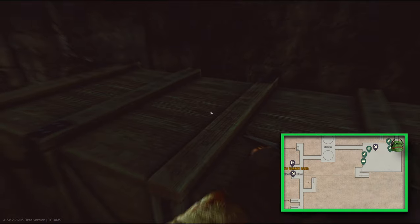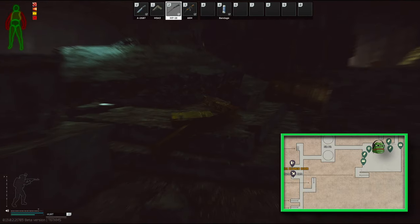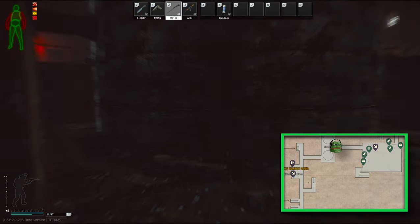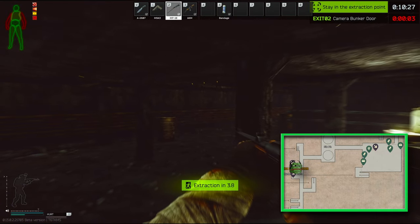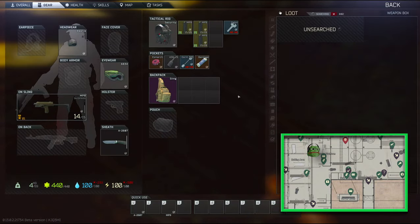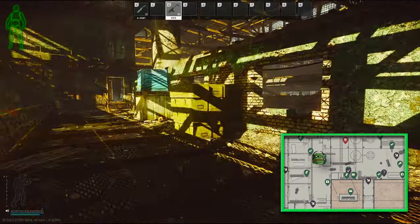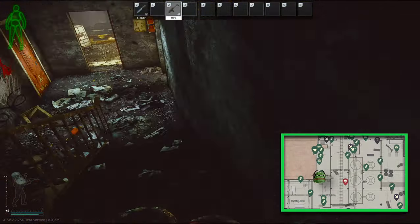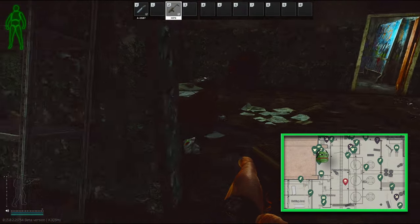And then at the back here you're gonna have a technical supply crate — I think he looted it though. Over here you're gonna have a grenade box. At this point I usually just extract over here at Camera Bunker Door. Depending on spawns and what I have on me, I'll occasionally check out the four boxes out here in front of the offices, as well as the floor level of the office building, which has a couple loose spawns, a toolbox, a duffel bag, some jackets, and a wooden crate.